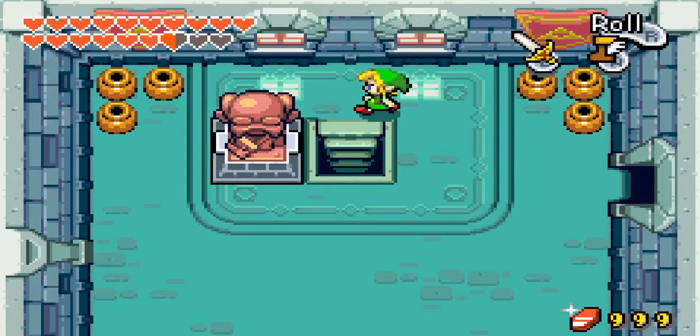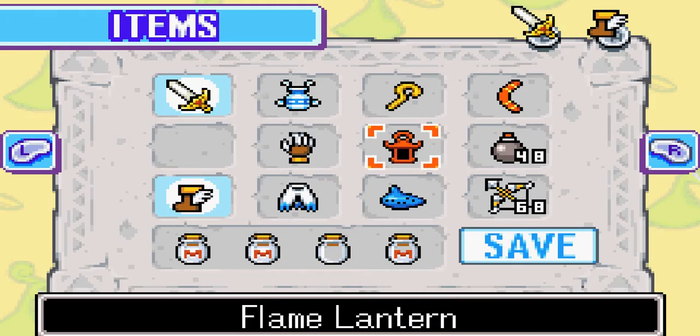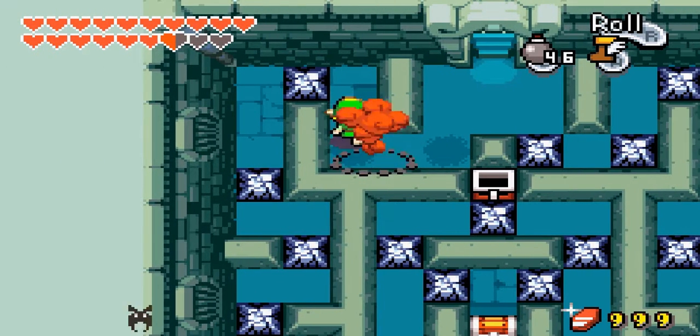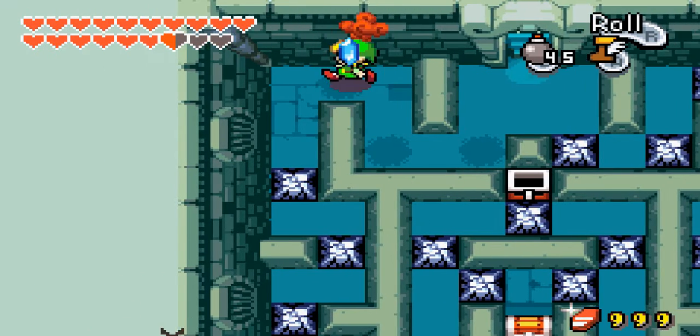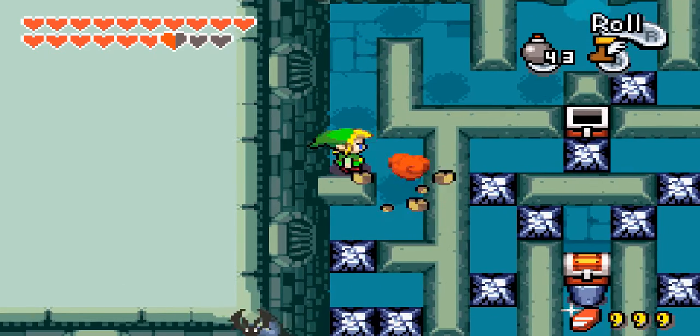So there's three places you can go: the school, the mayor's house, and the well. Luckily, I have a remote bomb, so it makes it much faster. And I believe in that treasure chest is rupees — I don't really remember, because I have been down here before off screen.